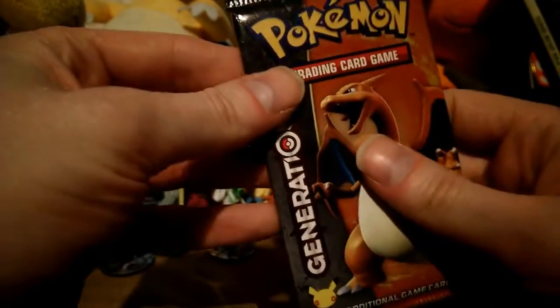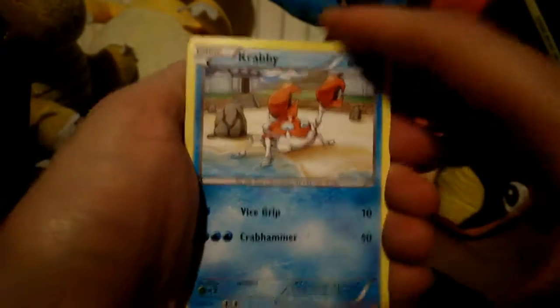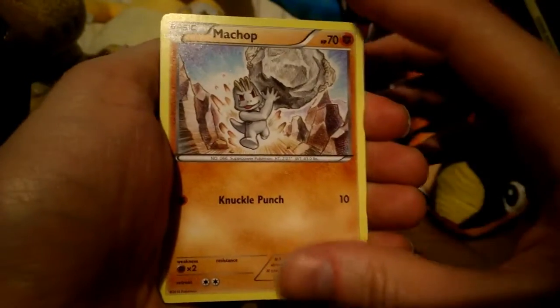And now we have the Charizard pack. There we go, with a Krabby and a Chop.